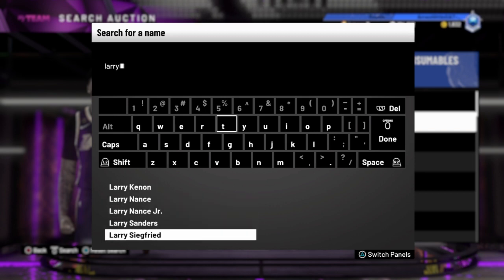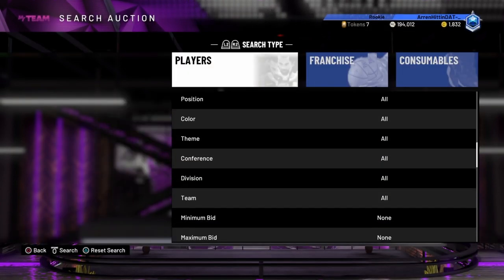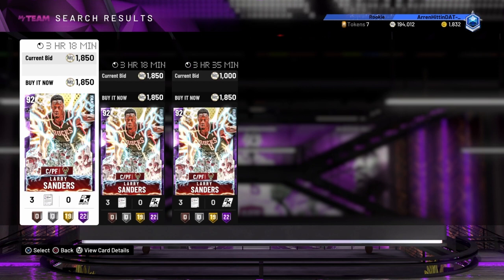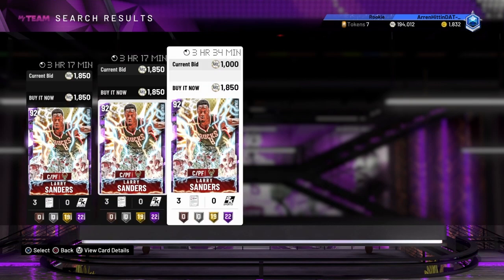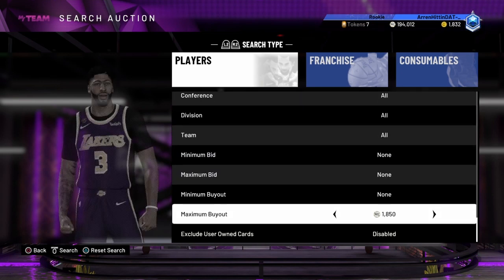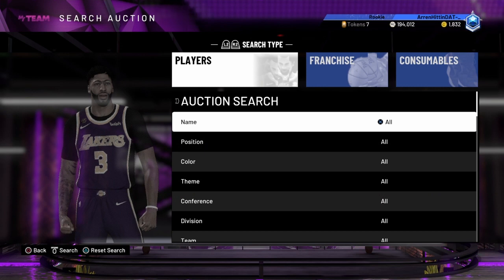Another way to get MT is Larry Sanders — the amethyst version. He's around 1500 MT and you can sometimes get one for less, like 650. His price went up a little but you can get him for about 300 MT profit. You can also sell the Larry Sanders pink diamond for 20k, which is a really big flip. It'll take maybe an hour to complete and you can get 20k MT — way better than 1000 MT flips.